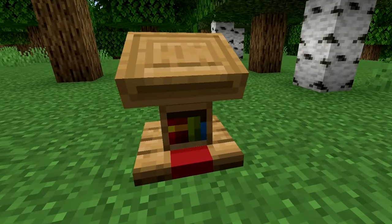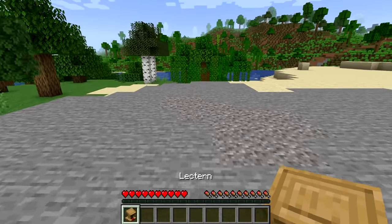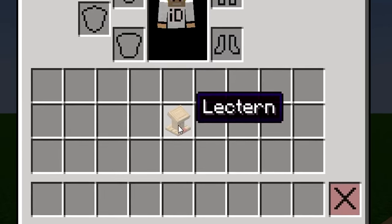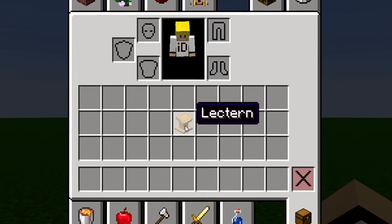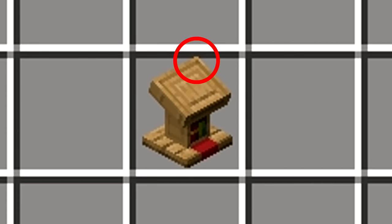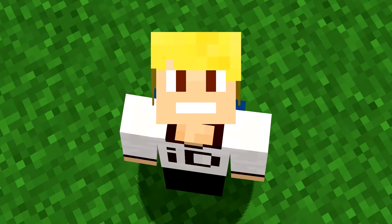Number 6. The lectern is a block that villagers use to become librarians. While the lectern looks completely fine when placed, in the player's inventory it's a whole other story. If you look closely at the lectern within the inventory, you'll notice that its icon is one pixel too big for the inventory slot. I hate this — I want to unsee it!